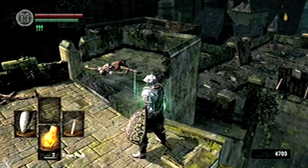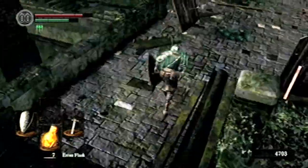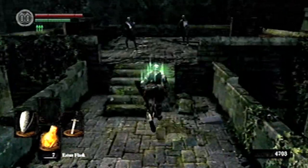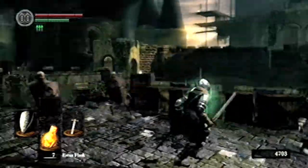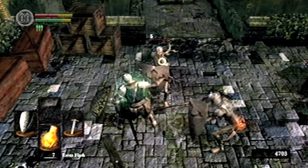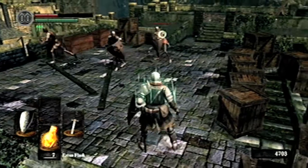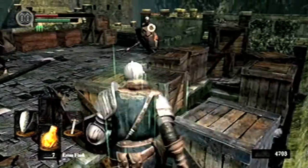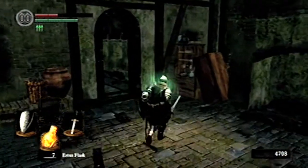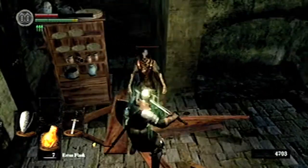I'm gonna show you guys where you can find the merchant here in the Undead Burg. You pretty much just head over here right where these two spear guys are at — you don't have to fight them, just roll into the crates right next to you and go down the stairs. There is a hollow soldier hiding behind a couple of wooden cabinets with an axe, so definitely take him out before moving on.